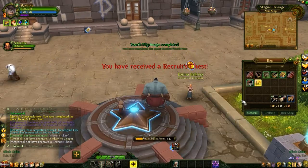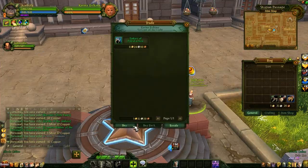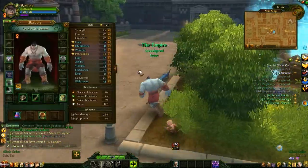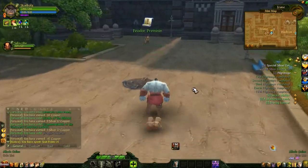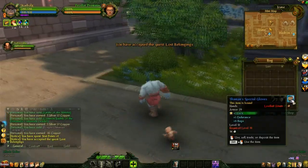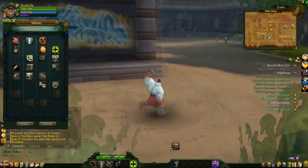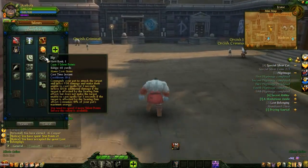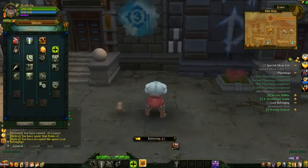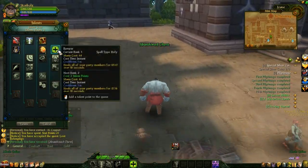Interesting tidbit about the recruit chests that I'm using here: you can actually save them up. For example, what I should have done was save up about five or six of them before level 10. But you can save them up, and whenever my character converts to leather armor at level 10, it would have started replacing my gear with useful items. It's something that's actually really awesome to do right before an armor change, so keep that in mind.